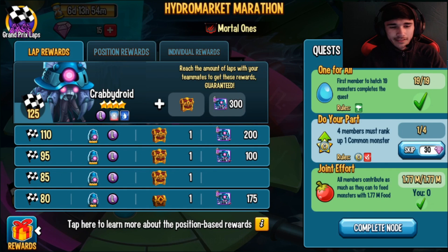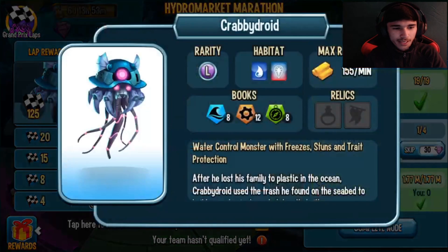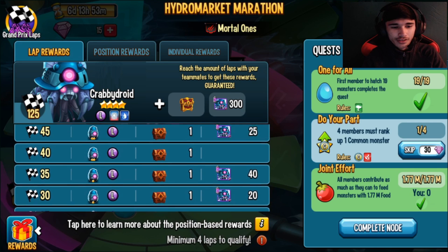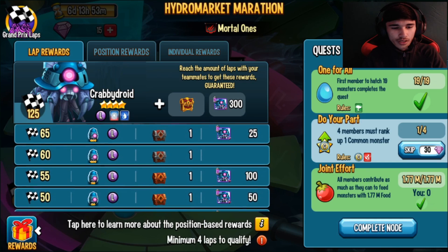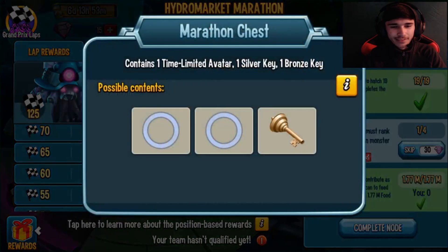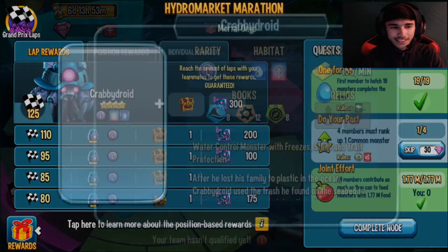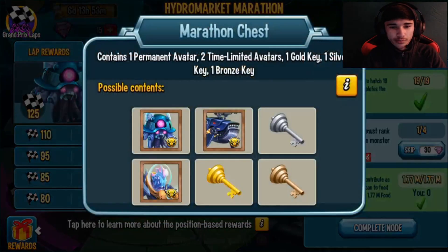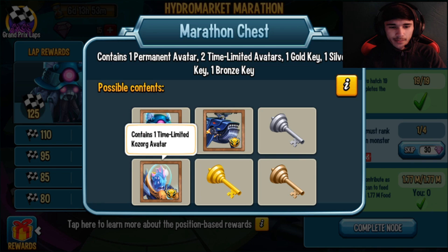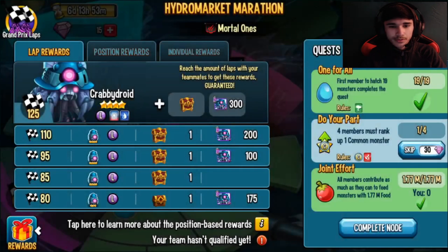Let me know in the comments if you want me to do an analysis on this monster. So at 15 laps you get it, at 20 laps it's still legendary with no rank, 25 laps is when you get it ranked, and it keeps going up. Rank three requires 60 laps, which kind of sucks. The final reward at 125 laps is Monster Rank 4, plus a permanent Krabby Droid avatar and a limited Cold Work avatar and Nautilus avatar, along with silver, bronze, and gold keys.